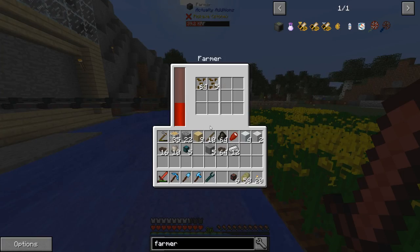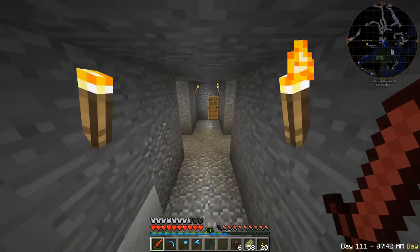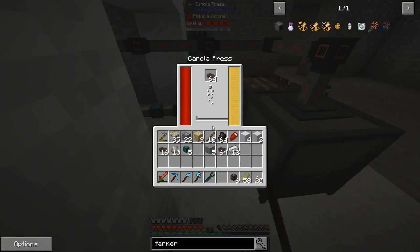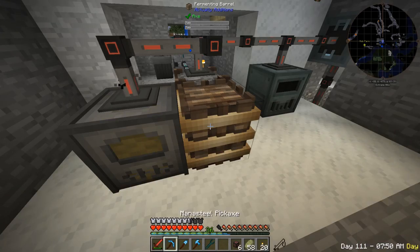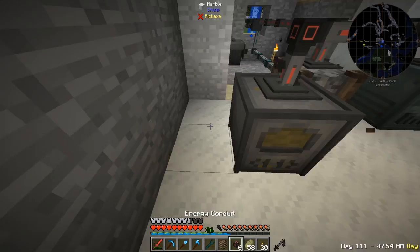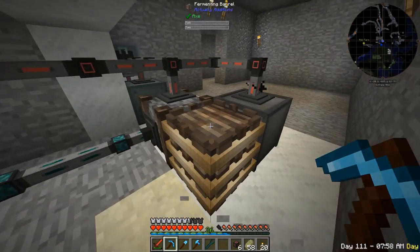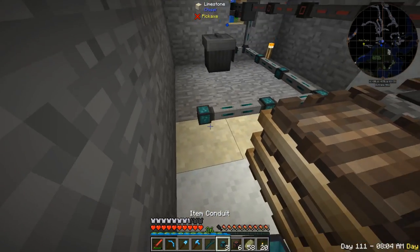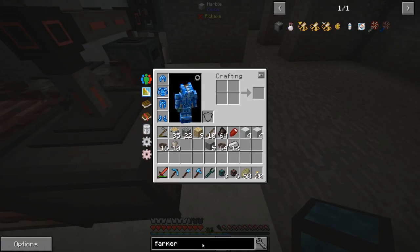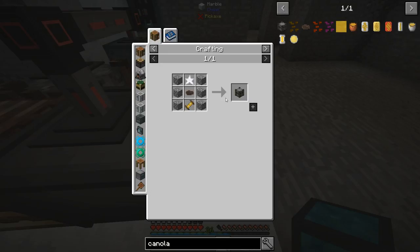This is the last piece — there we go. This guy should start working — yes she is! The farmer is pumping out canola, which ends up going into the canola press. I want to see if it preserves fluids — it does, which is awesome.